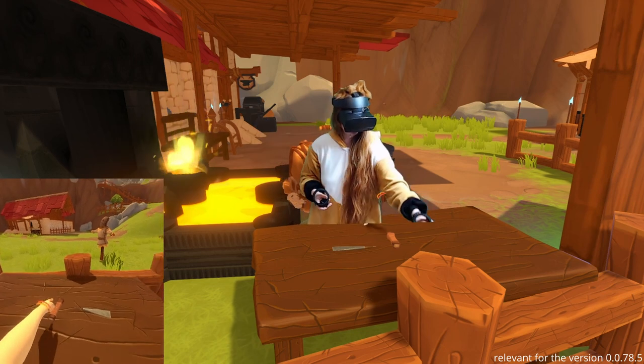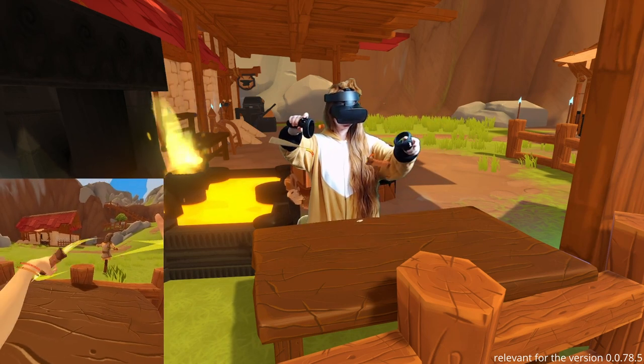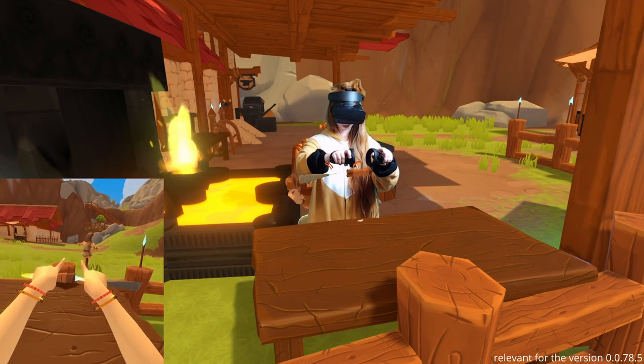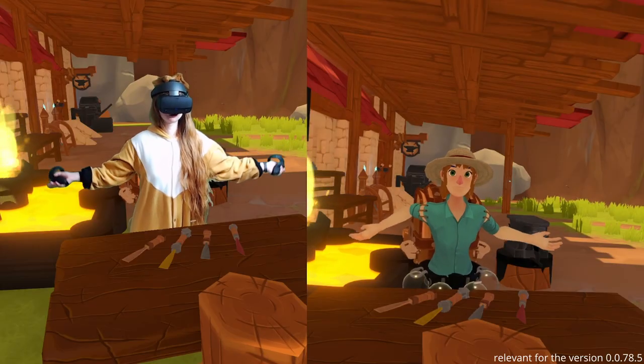The final part: grab your handle with one hand and the chisel head with another. You see the glow — you may craft them together. Place them close and turn until you see the blue glow, then release the head. Ta-da! The chisel is ready. That's all I wanted to show you today.